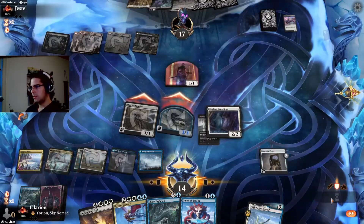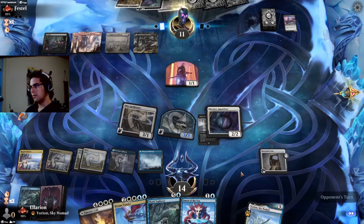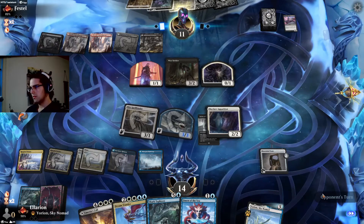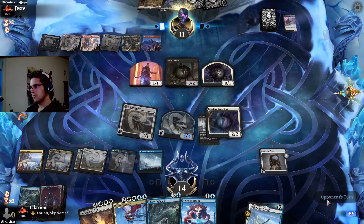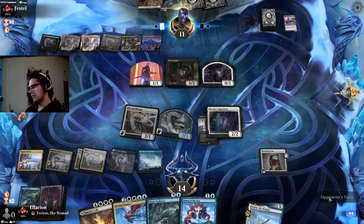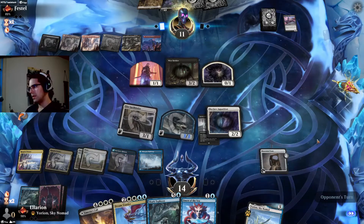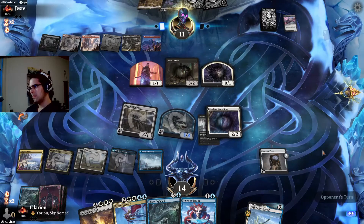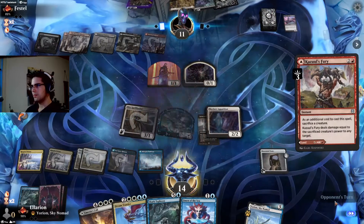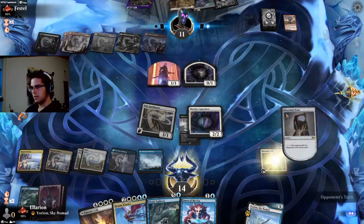Play the Triome. All in. Hold up Omen or our Tome draw — shouldn't be much our opponent can do from this position. Low Strider, short. They have claimed the First Spawn for our Skyclave Apparition — that's a bit of an issue, but not a huge problem. Cauldron's Gifted Familiar — interesting. Two-for-one themselves to get rid of our 3/3 flyer.